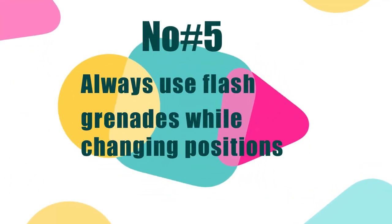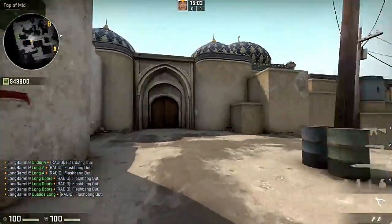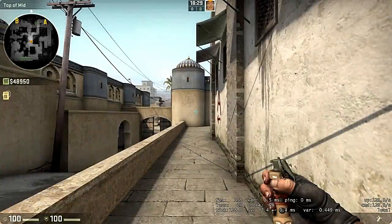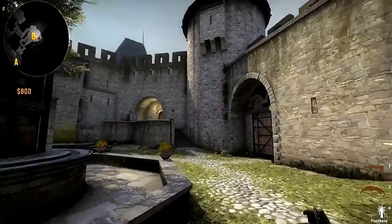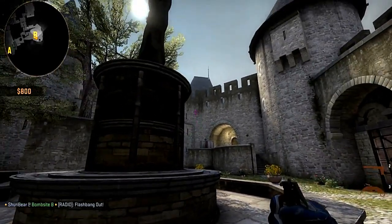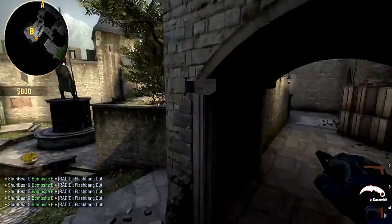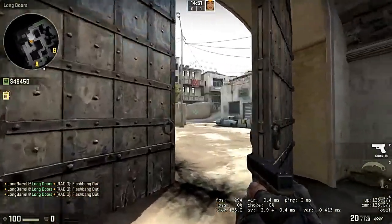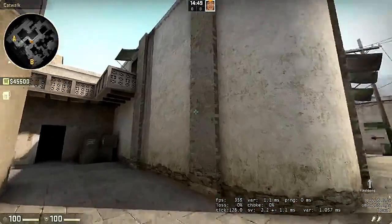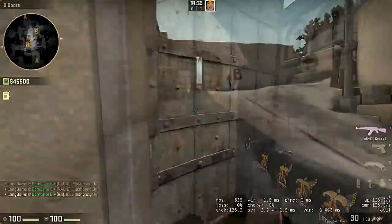Tip 5: Always Use Flash Grenades While Changing Positions. Flashbangs are extremely important and must be used wisely. One key reason is that they really help you change your position during the game. Changing your position straight away in CS:GO is very risky and you might get killed in the blink of an eye. Flashbangs help you deceive opponents when you want to move to vulnerable positions. Even if a teammate is in a tough situation, you can throw a flashbang to move to his side without risking yourself.